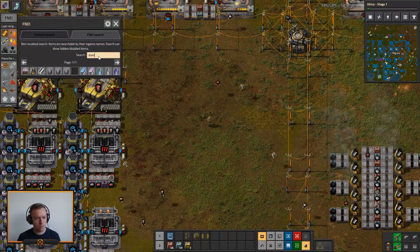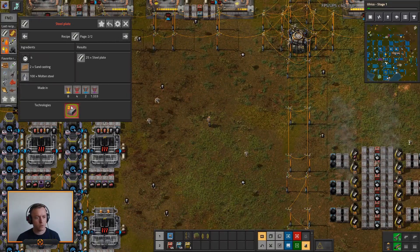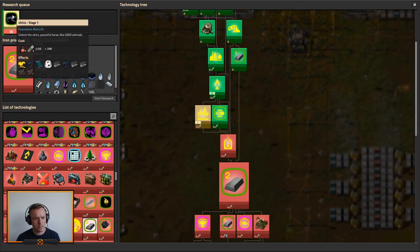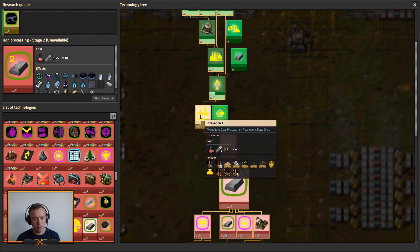I know we don't have better steel processing — that's one way to go. Oh wait, we do have sand cast, so that requires iron processing too. That is locked behind three things. I'd actually not be bad going for that one instead.